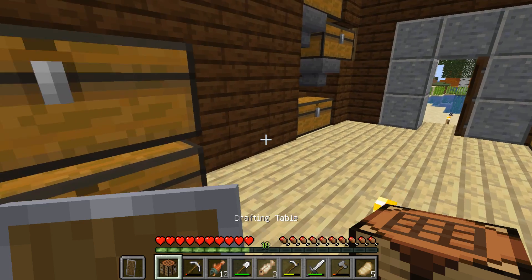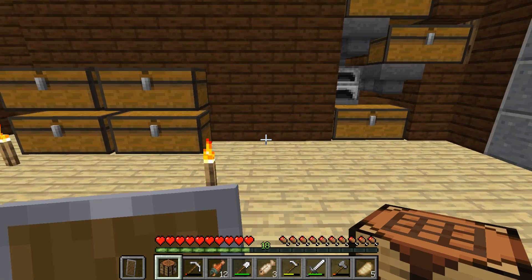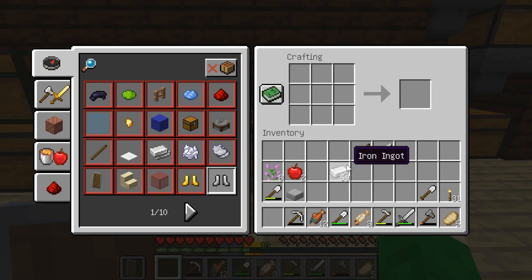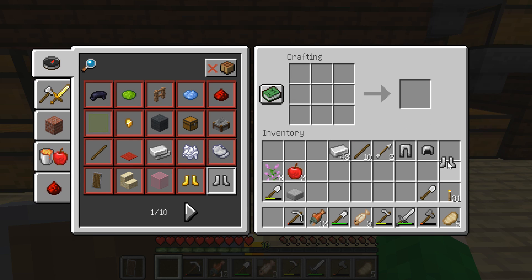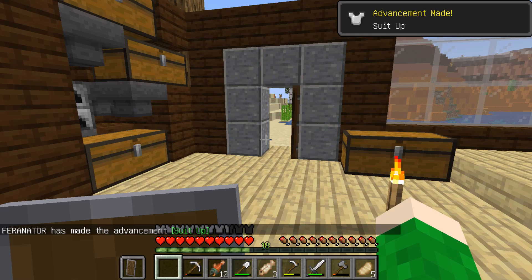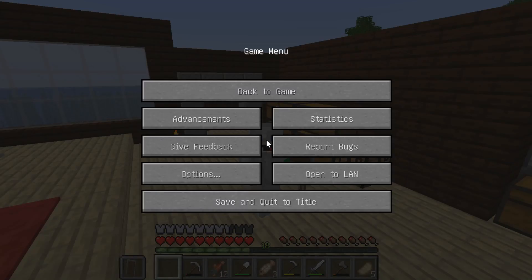Actually the crafting table is going to be sort of a main needed thing. This is gonna be three wide but this spot won't be used, so put it there. Legs, hat, feet, and shirt - there it is guys, suit up! We got our first set of iron armor. I mean we could have gotten it a while ago, but we got it now, so that's pretty good.